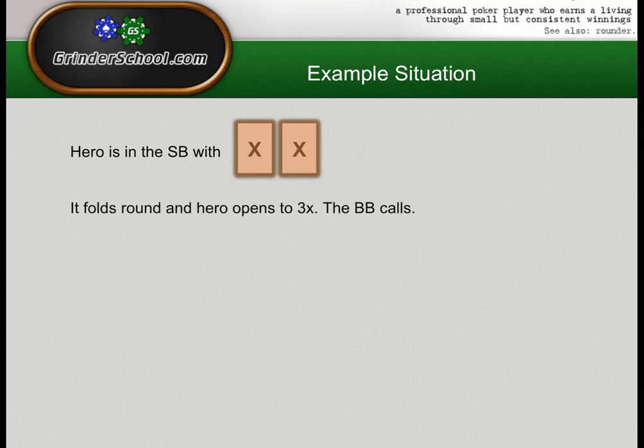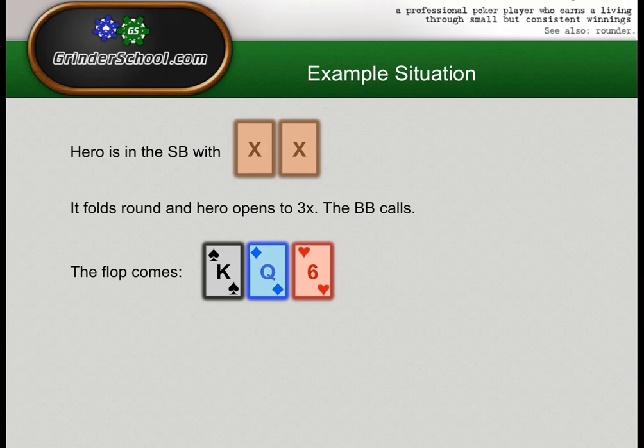A fairly standard open size from the small blind. You may want to go smaller if you have nits or a very tight population that auto-folds and over-folds — range folding over 60% to big blind small blind steals. You may want to go bigger against a fish who plays fit-or-fold on the flop or one you want lots of money in the pot against. That's a good standard size. The flop comes King-Queen-Six rainbow.